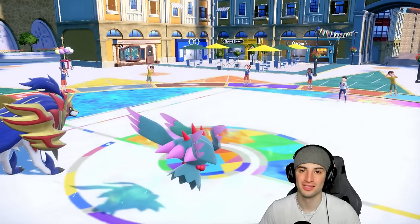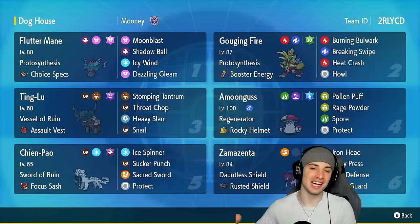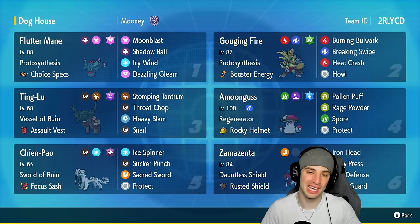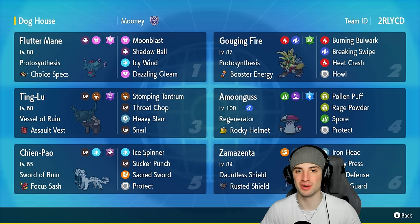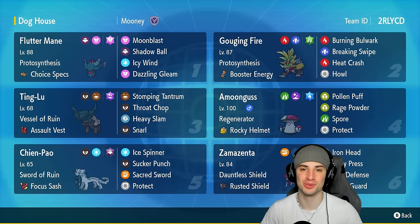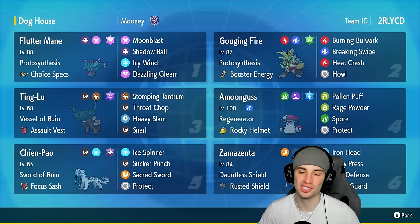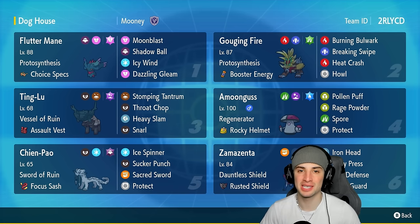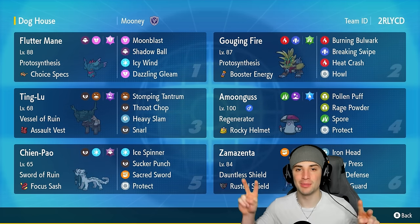What did I say — Zamazenta is the real deal in Pokemon Scarlet and Violet. Used it on the ranked ladder, went 3-0, won every battle no problem. That's gonna be it for today's video. If you enjoyed the content, smash that like button, and if you're new here click subscribe so you know when all my videos go live. You guys rock — spread some positivity every day, catch you on the next one, peace out!